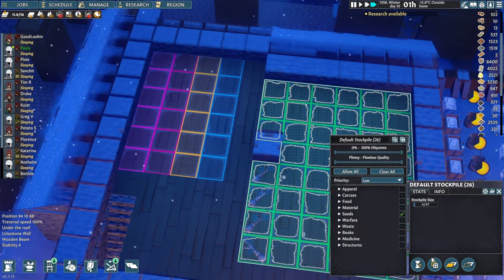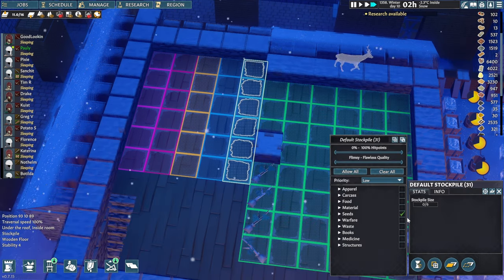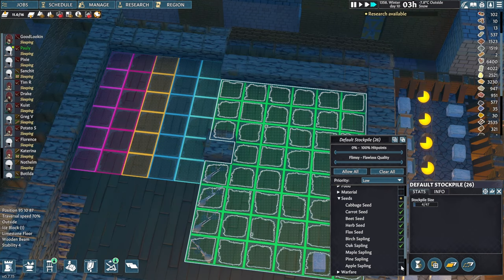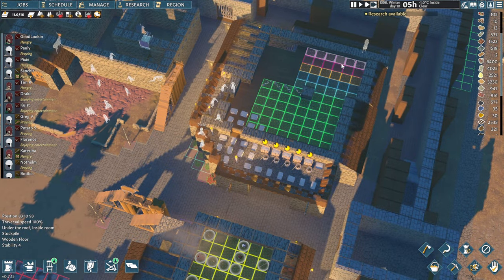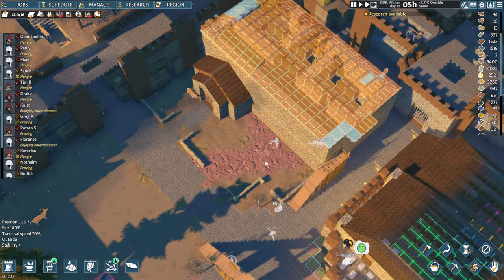We definitely want to have apples as well, so apple trees will be on this one. Beautiful. With the other stockpile, we shall have it for all the other seeds. I have a feeling we're going to have to change this up as well, just like how we did with the trees, but for now I suppose we're okay.